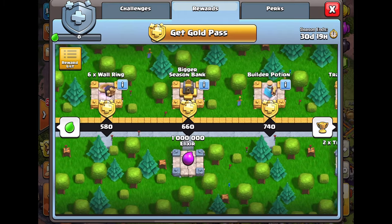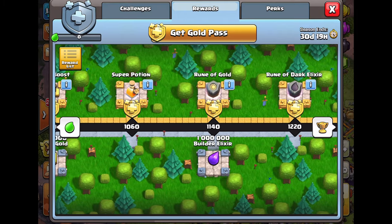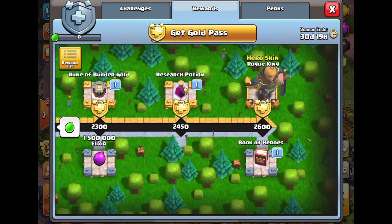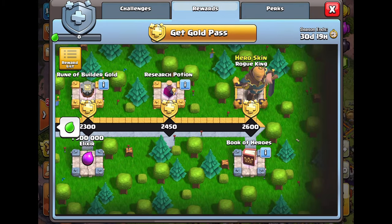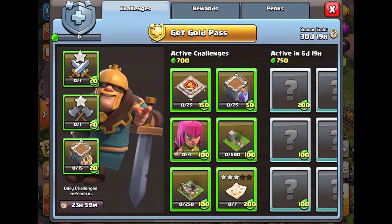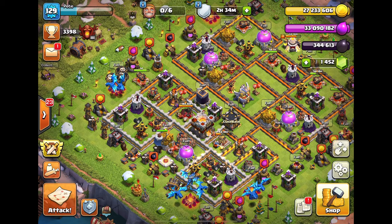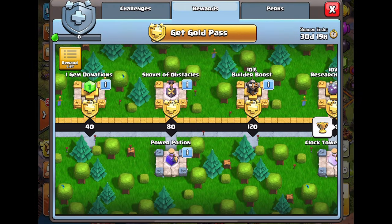Another golden pass with the Rogue King skin - I don't know how I feel about it. They released the archer queen skin which looked kind of good, but we don't buy the golden pass for the skins; we buy it for the resources it gives and the extra potions and books that really help speed up progress.